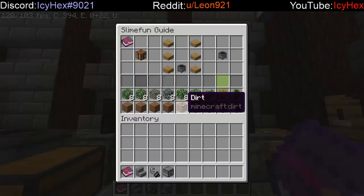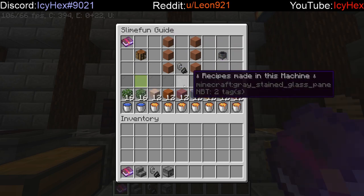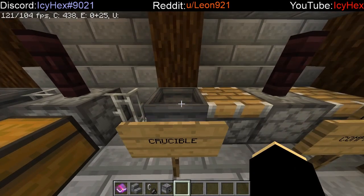For the crucible, if we go to that recipe, you'll see that you can turn different kinds of stone into lava, you can turn leaves into water, and all this terracotta you can turn into lava. So it's very good if you can't find a lava pool anywhere but you're in desperate need of lava or obsidian.